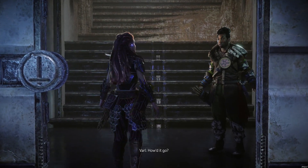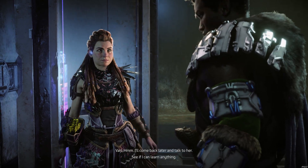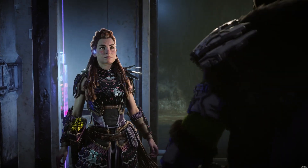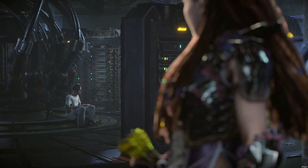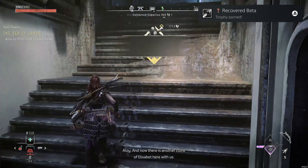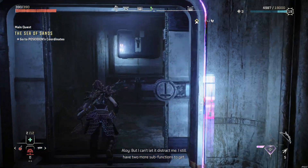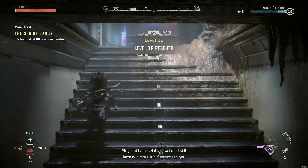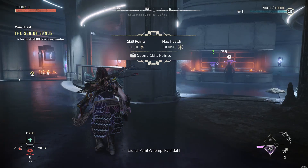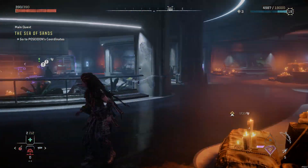How'd it go? Her injury's not that bad, but I think she regrets coming here. Feeling might be mutual. I'll come back later and talk to her, see if I can learn anything. Damn, she is a handful. Another clone of Elizabeth here with us. Level 19. All right, so now we're on to the second subordinate function out of three — because we already got Aether, number one. Now we're on to Poseidon, the Sea of Sands.